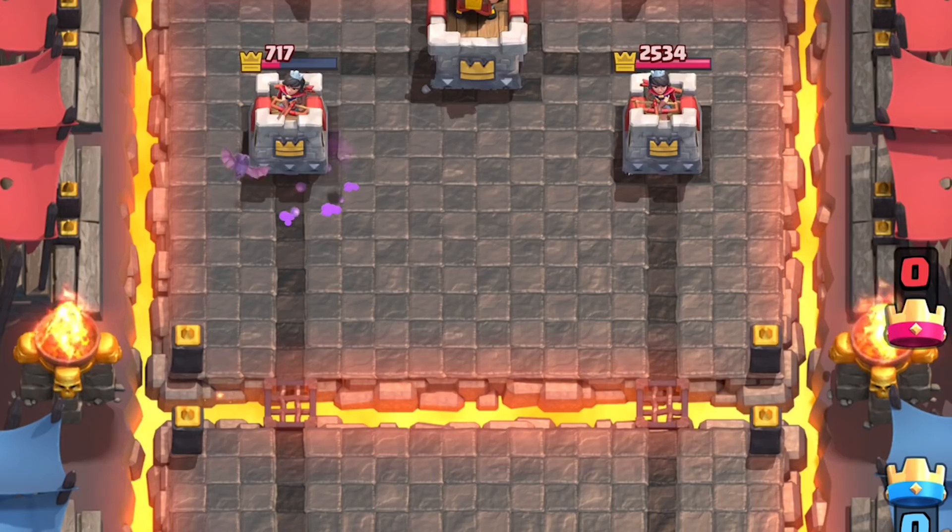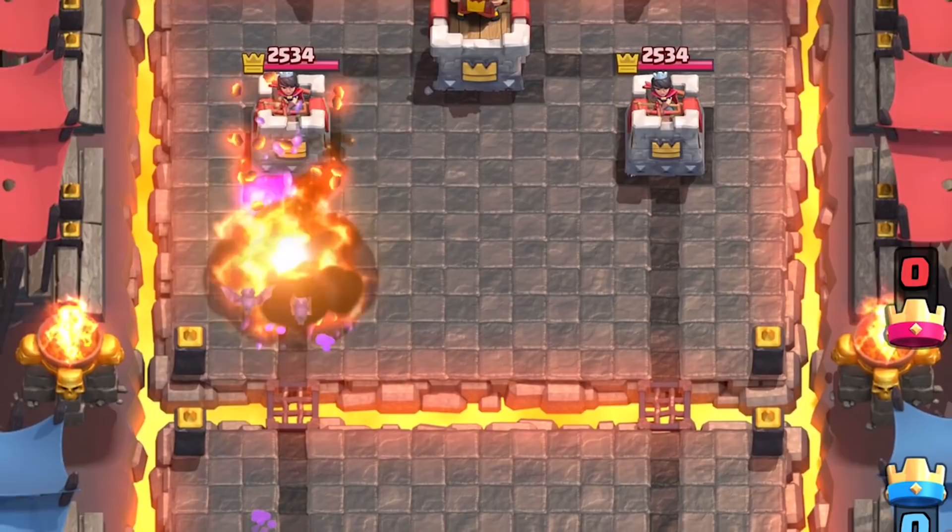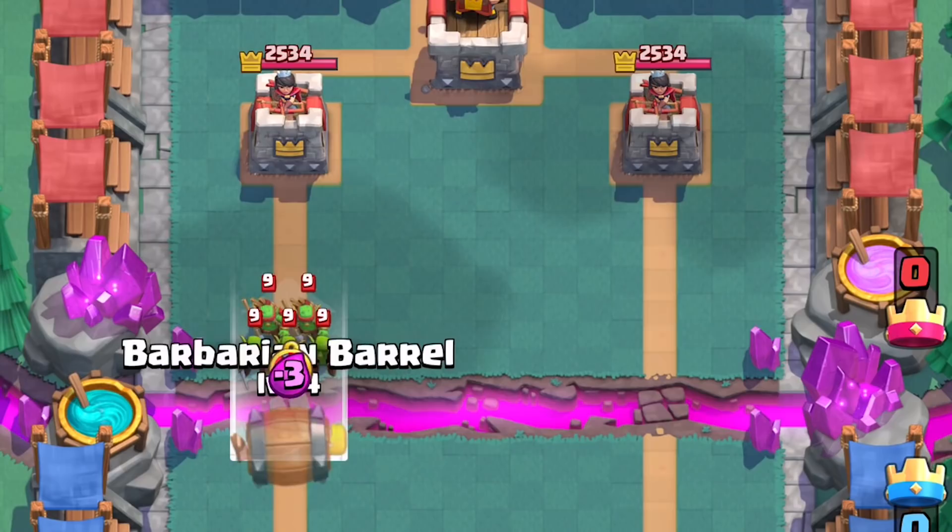These macro plays are extremely dependent on your matchup, such as knowing that they don't have Zap to counter your Bats. The Barbarian tanking makes the Bats infinitely more threatening. Maybe their cheapest counter is a Fireball — now you've spent 5 Elixir on the Bats and barrel, and they've spent 8 Elixir on the Mini P.E.K.K.A. and Fireball.